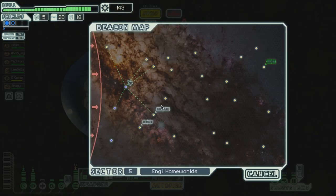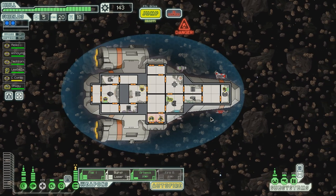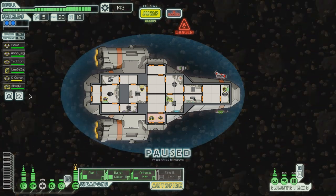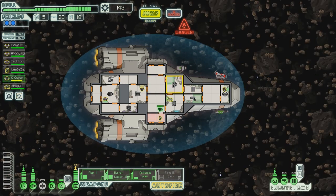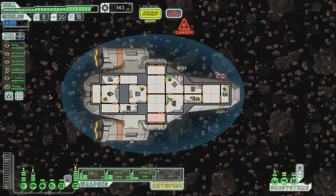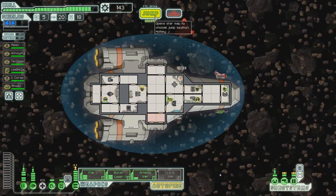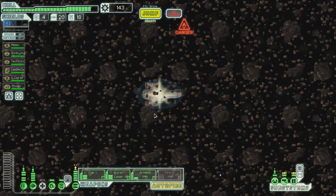Let's jump to... well, not the distress beacon. We've got shields to take the asteroid, so we're fine. C-Corex, you need to go and heal yourself. There you go. Excellent. All right, let's proceed to the distress beacon, and then we'll go to the store.